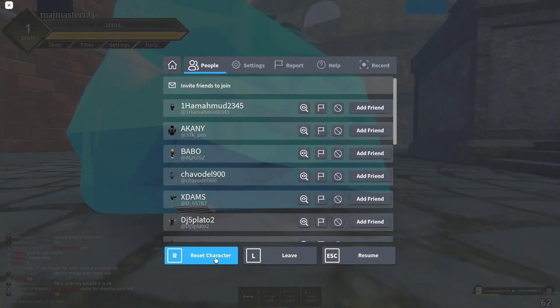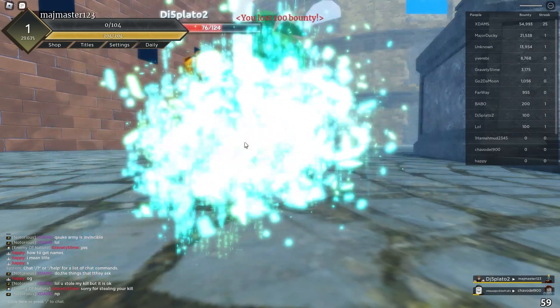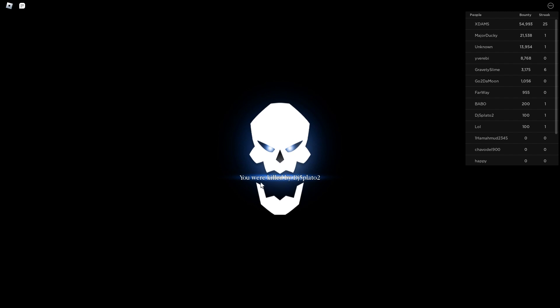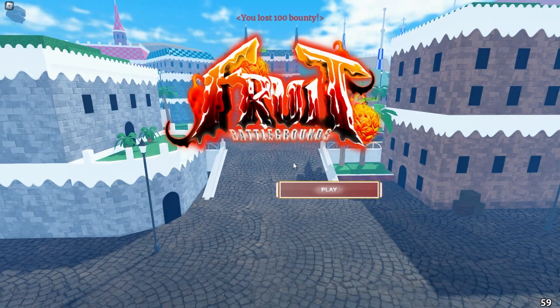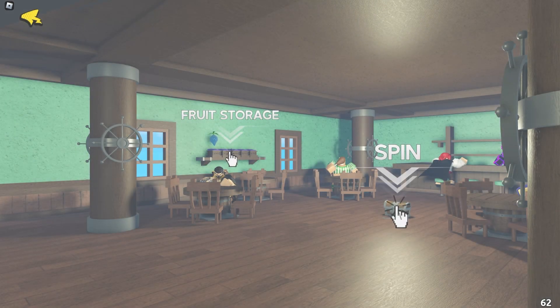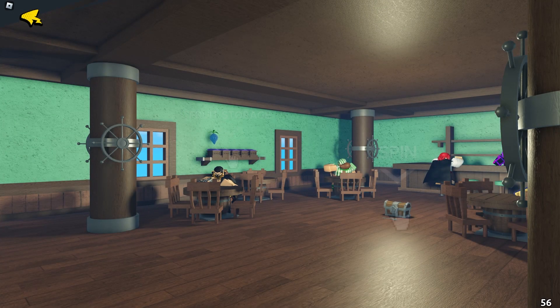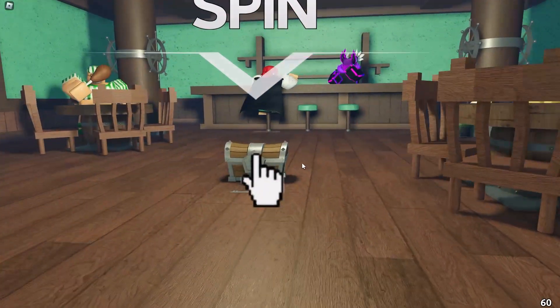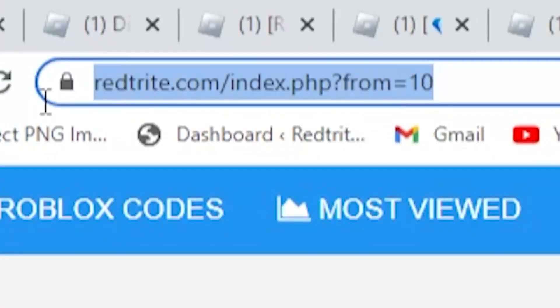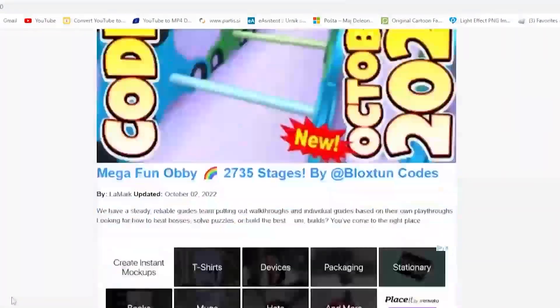You actually have to respawn your character first. As you can see, we're going to get teleported to the menu and it's super easy to do. Press over here to spin the fruit, where you can actually find the codes menu where you can type all the new secret expired codes. Press over here to spin, and here you can basically just redeem them.